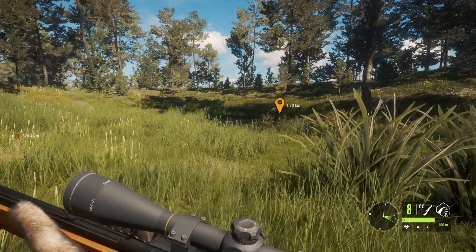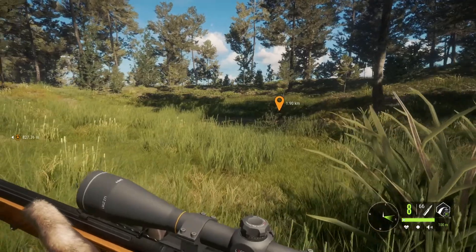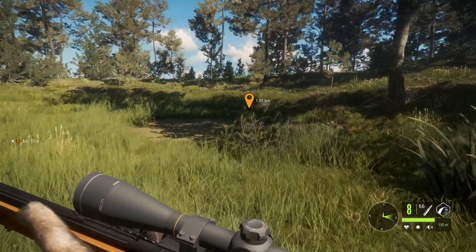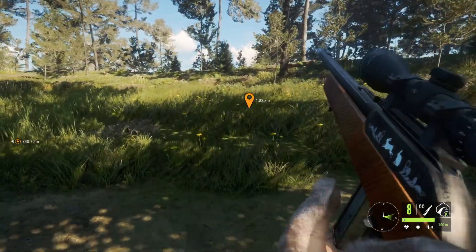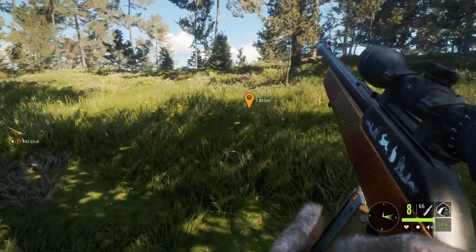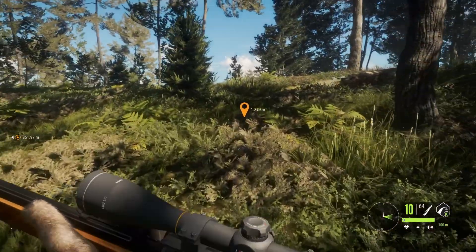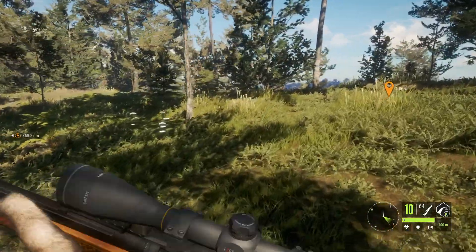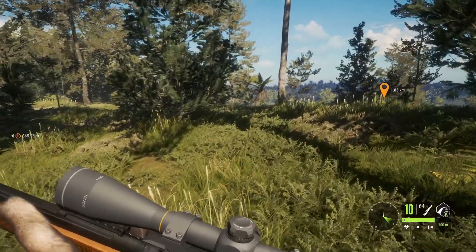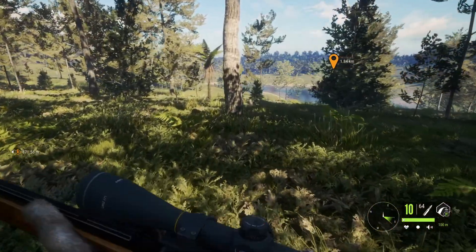Not seeing any tracks either. Those were bad shots — I'm going to leave it. I don't think there's a rabbit here to claim. We can check the map: if we had killed an animal, it would turn purple on the map letting us know the animal died. That's one of the tricks you can use when tracking a wounded animal — if you see that area go purple, you know it's down. Otherwise it's still running around bleeding, or you just nicked the skin.